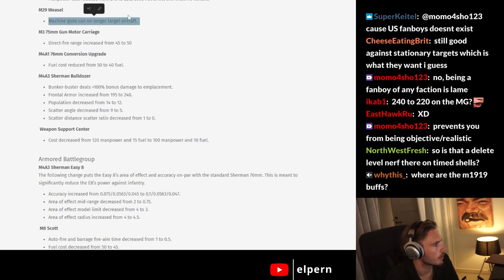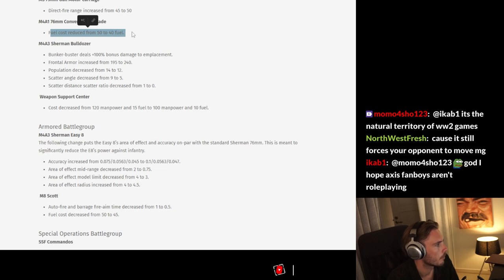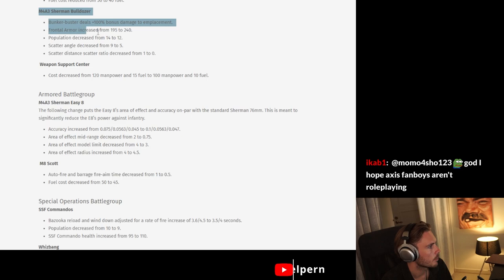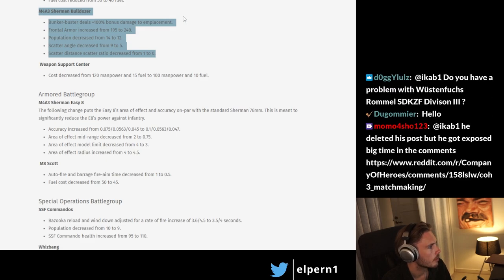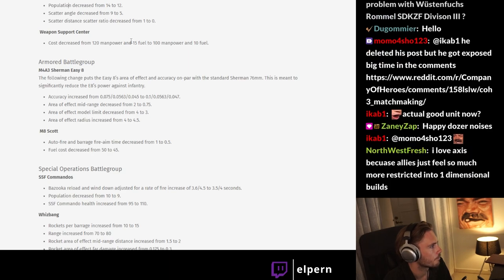Weasel: machine guns can no longer target aircraft — yeah, it did that. The 76mm Sherman is getting cheaper. Mechanized Support Center upgrade is now only 40 fuel instead of 50, so it's 10 fuel cheaper. This is probably going to help the other battle groups that aren't Armored in team games. Sherman Bulldozer: some changes here — look at that armor, look at that scatter. Nothing about the range though — I wish this had a bit more range. Why are all the US units so low range? Their tank destroyer has poor range, their artillery pieces like the Whizbang have no range. Weapon Support Center cost decreased — this is the sniper and machine gun support center.